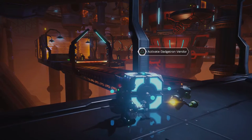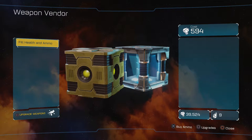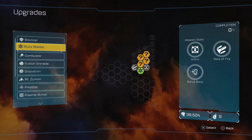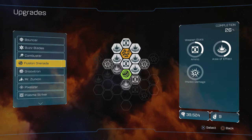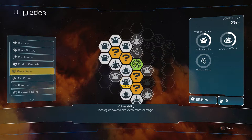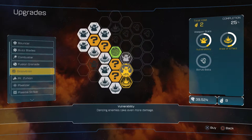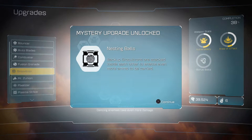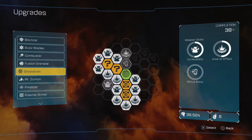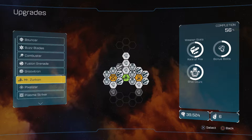This seems like a likely place to find at least one of them. Maybe upgrade your buzz blades to make them buzzier. We've got no new weapons to buy, but we do have some upgrades to spend. I was working on the Groovatron — that's right. We're going to grab a mystery upgrade. Groovatrons are stacked inside each other to enable even more ammo to be carried. Kind of a weird mystery upgrade, but I'll take it. Being able to carry more is always a good thing. We've got six more points to spend.